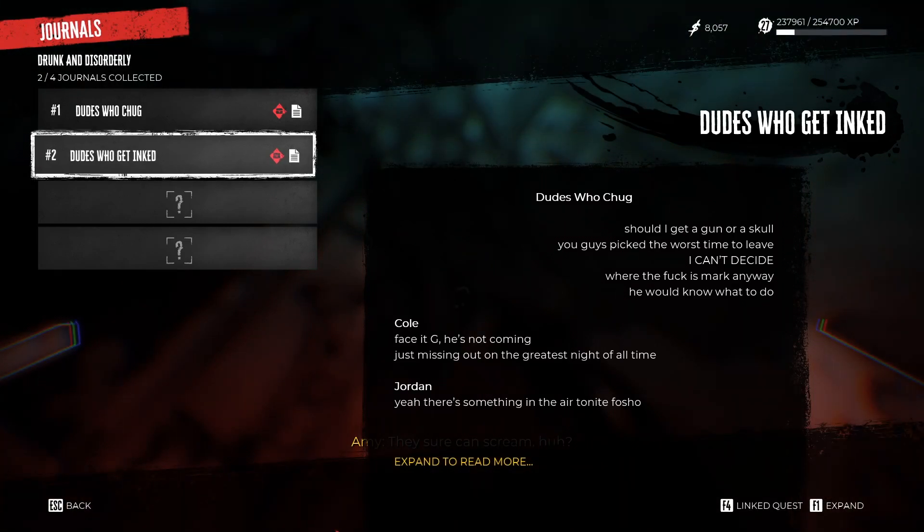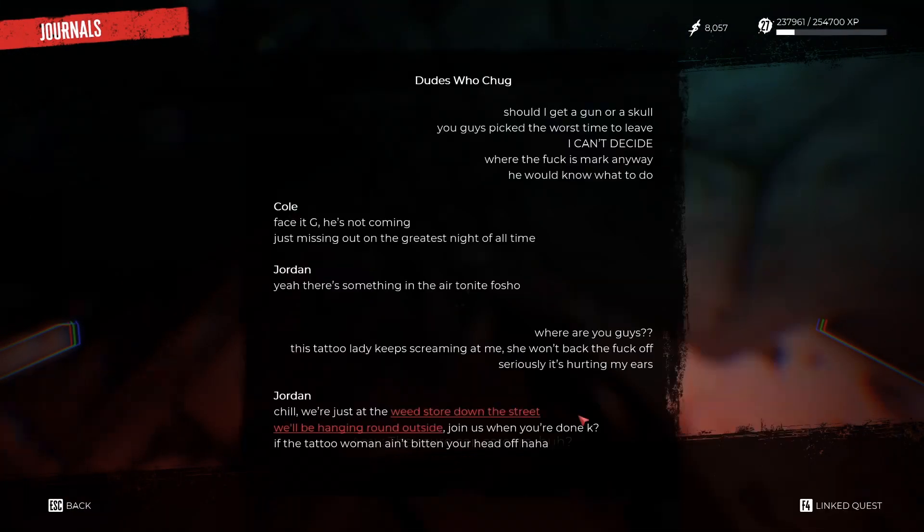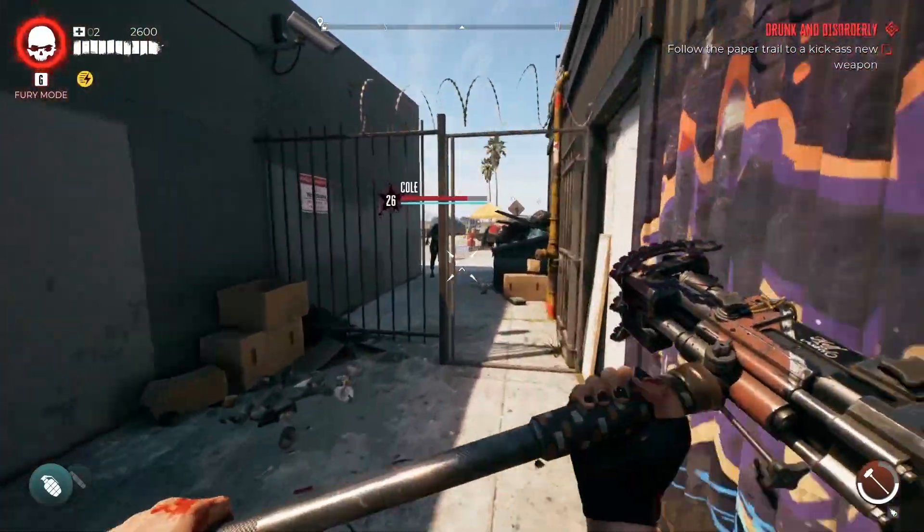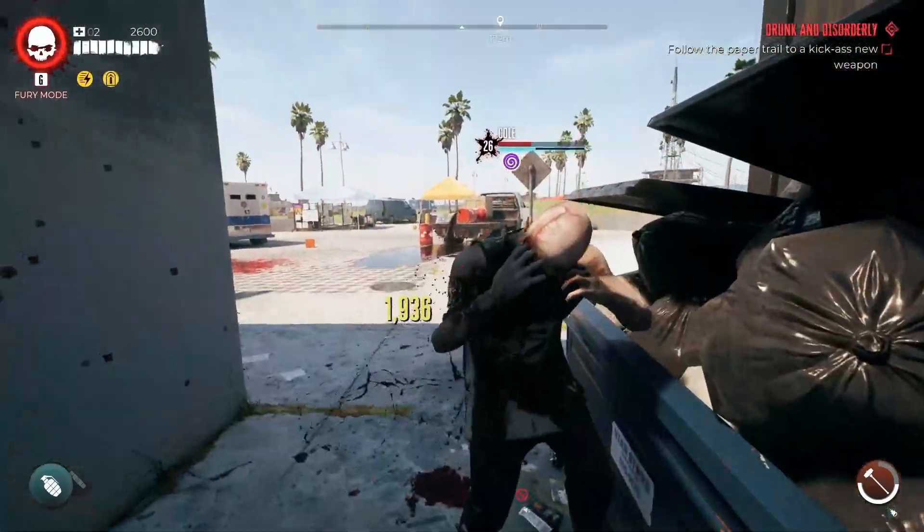Next stop is the weed store in Venice. It can be a bit tricky to find the zombie, but circle around the building and you will eventually find our next buddy Cole.